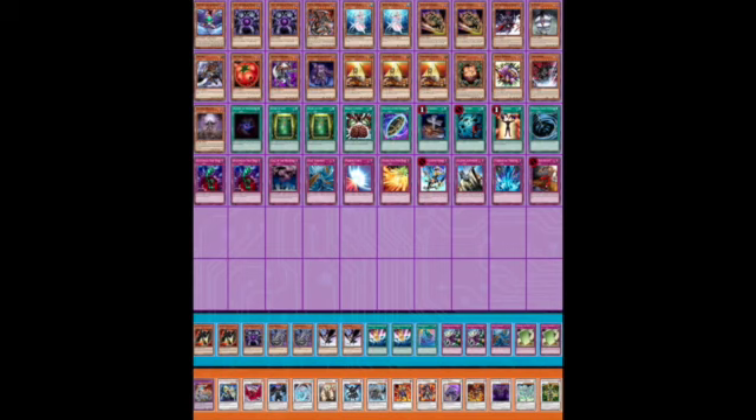I like the one copy of Dust Tornado in the main deck — the previous player also elected to play one. Both players going with one Dust Tornado to answer cards like Royal Oppression is really strong. This list also elects to play two copies of Book of Life. Both zombie lists play one Dust Tornado and two Book of Lives, and I think those are just the ways you want to be interacting in this format.